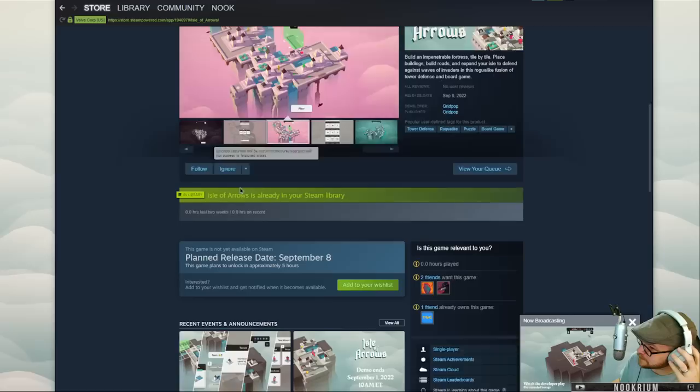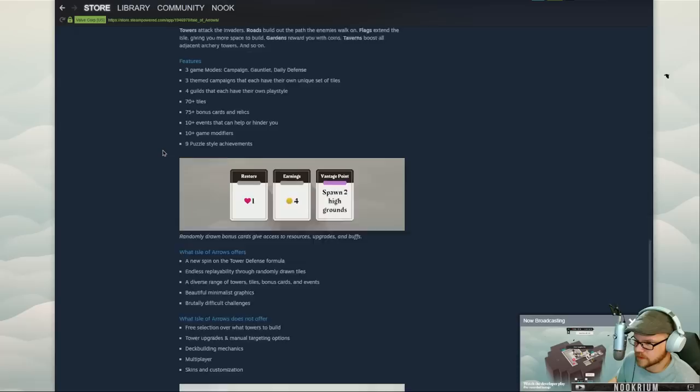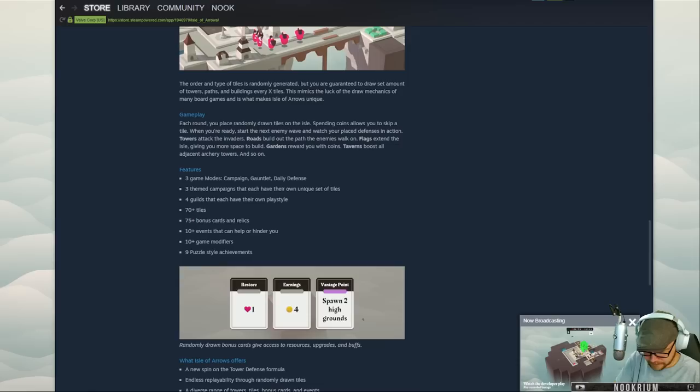I thought we'd check it out. This is actually technically before it comes out — it comes out in five hours. The dev sent me a code to give it a go. Let's try it out. We have Campaign, Gauntlet, and Daily Defense. Let me change the name of my game here.